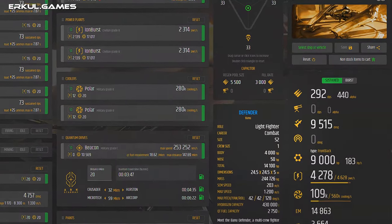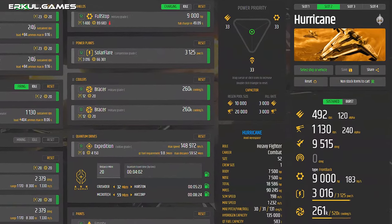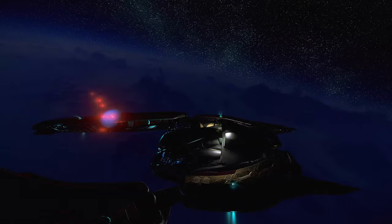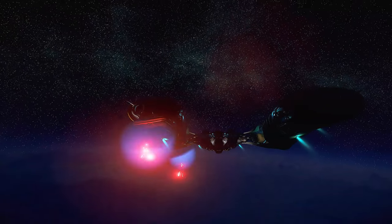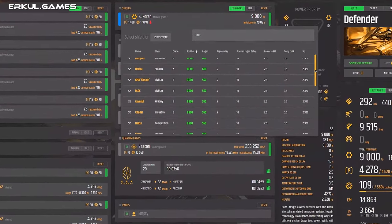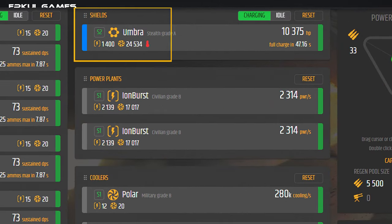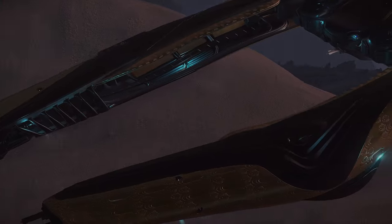The Defender features a size 2 shield, which is remarkable because it is classified as a light fighter, while size 2 shields are typically reserved for heavier fighters such as the Scorpius or the Hurricane. In its default configuration, it comes with the Sukoran shield, a military-grade C shield manufactured by the Banu that is not available for purchase in-game. Prior to version 3.14, the Sukoran could block 100% of damage including physical damage, at the cost of slower regeneration. With version 3.14, all shields were standardized, making the Sukoran average. However, it still has a remarkably low heat signature of only 17,000 units — lower than even the best size 2 stealth shield, the Umbra, at 24,000 units — meaning it could be valuable if stealth mechanics are expanded.